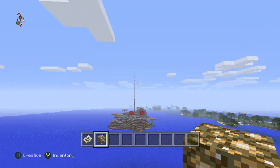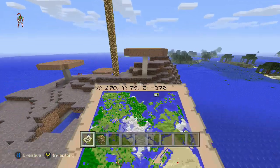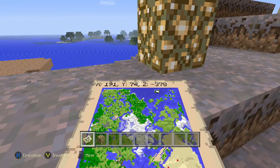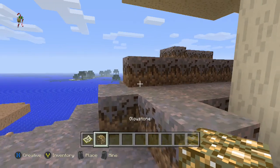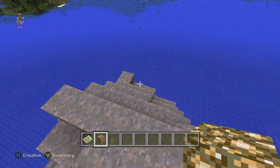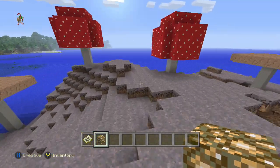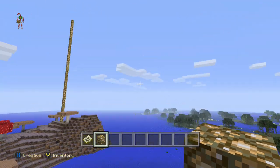Alright, here are the coordinates: X is 180, 190, Z is negative 378. If you guys haven't noticed, I've been calling out the Y coordinate — that was my mistake. You're supposed to read the Z, not the Y. I don't know what was going through my head, I knew that — just so you guys know.